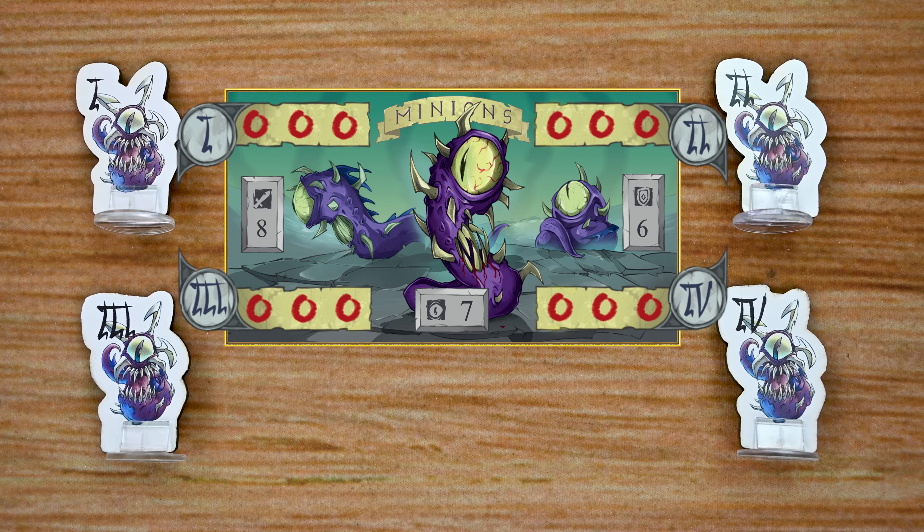Moving over to the enemies — there are three different types. The first are minions; each one has a number on its board corresponding to the main game board track. That track lists the number of that minion along with its hit points, and each minion shares the same stats: attack, speed, and defense.